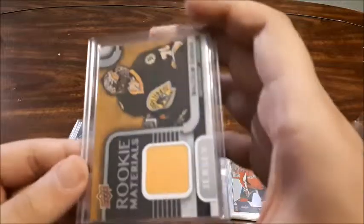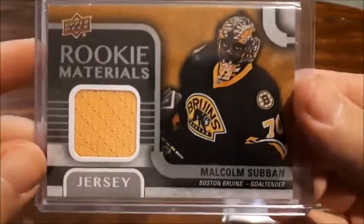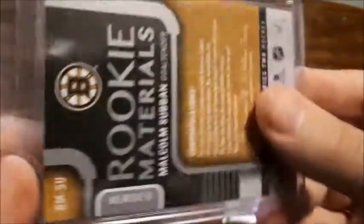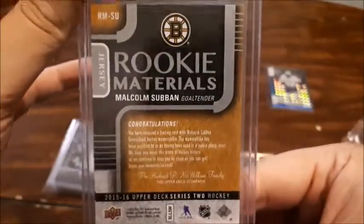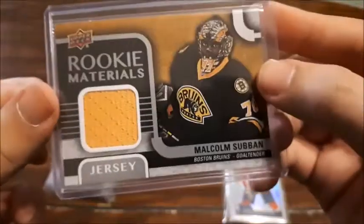Next up, also in a top loader, is Rookie Materials for Malcolm Subban. I don't have any of his cards, so I've seen it and I had to get it. It was a pretty reasonable price too. That looks amazing. I'm definitely going to be putting this one on display in my room as well, so I'm really happy with that one.